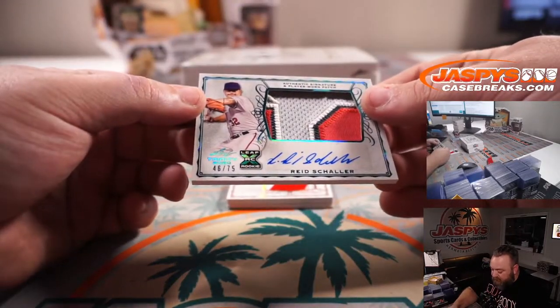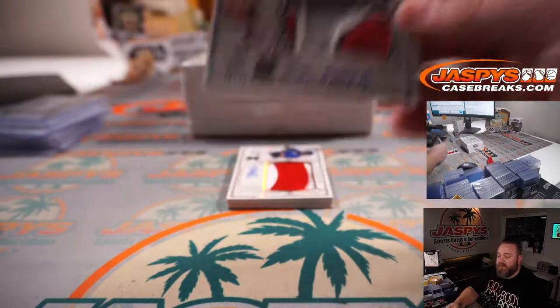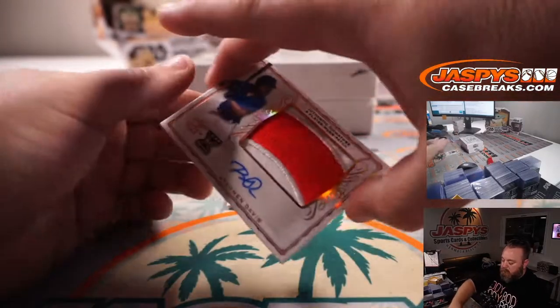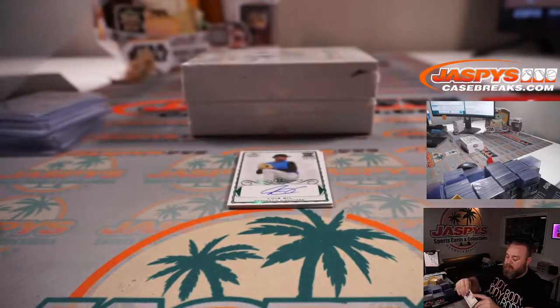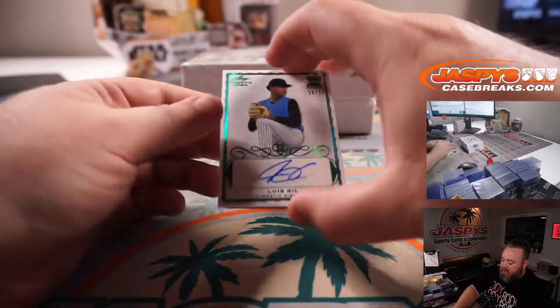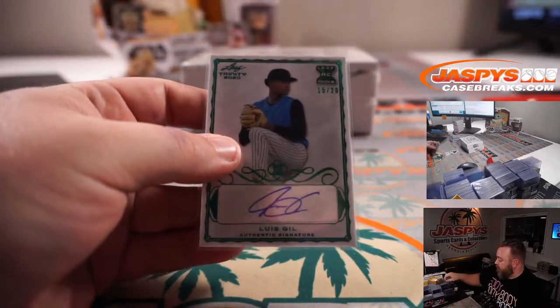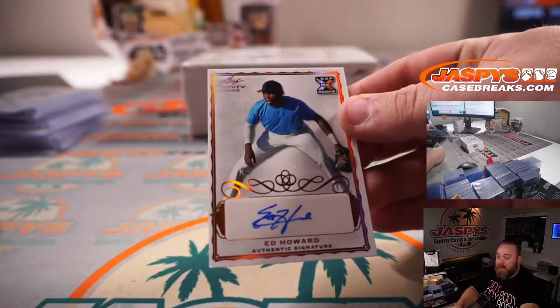Reed Schaller, four-color patch auto, 46 out of 75. Nice three-color Brennan Davis non-numbered patch auto — Cubby's prospect. Luis Gil, Yankees prospect, 15 out of 20. And Ed Howard, another Cubby's prospect, non-numbered.